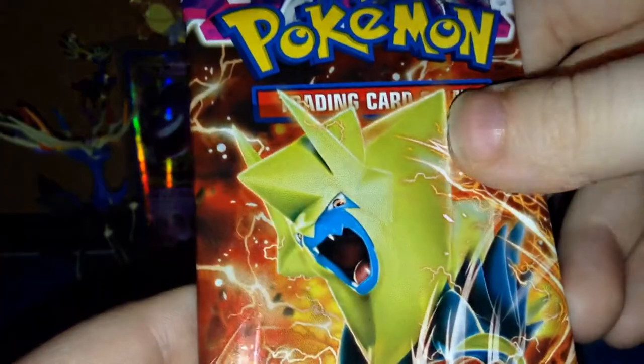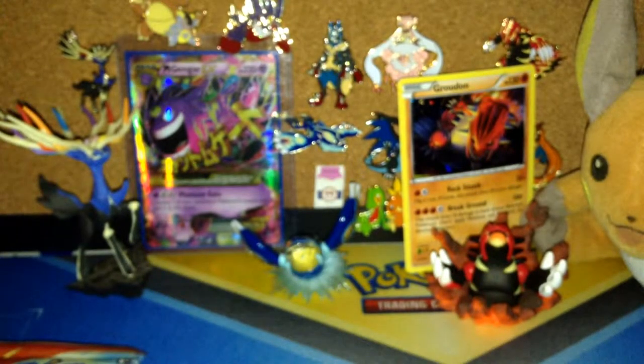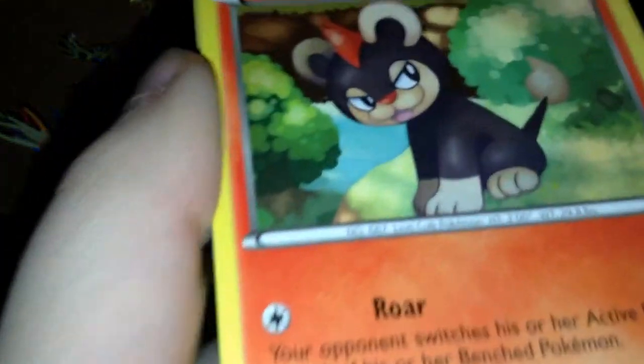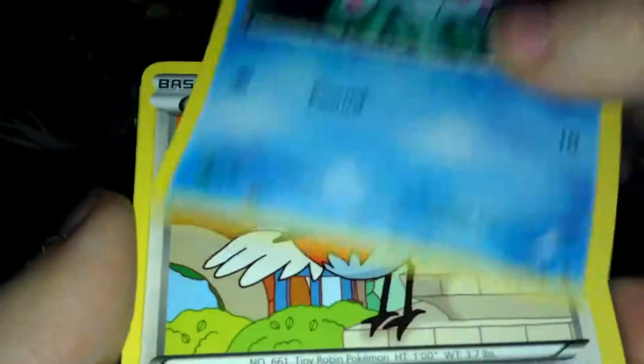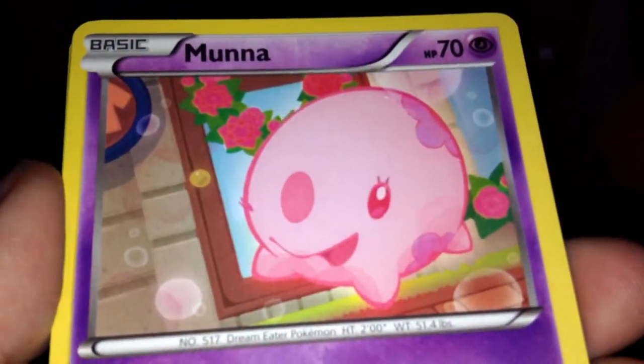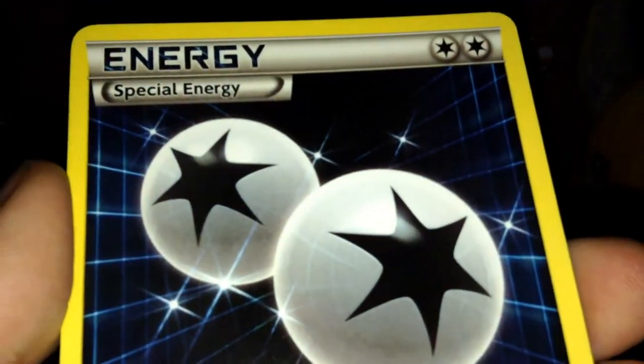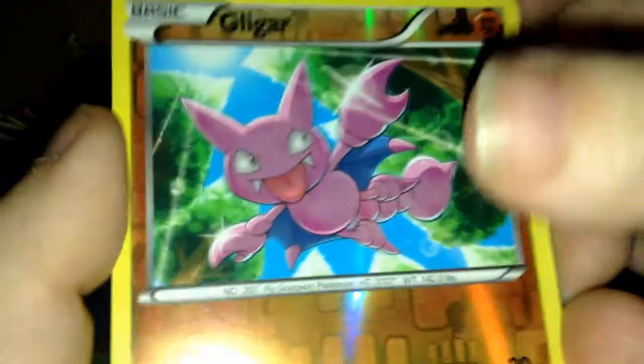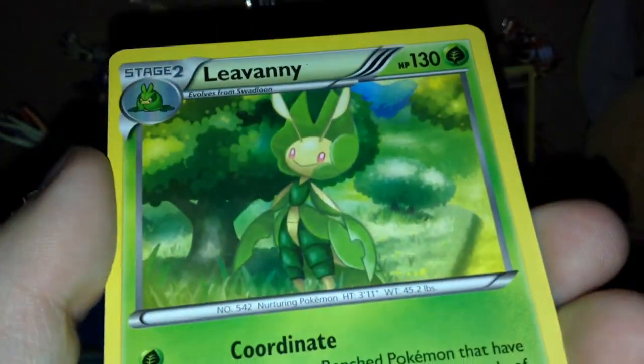Next up, Phantom Forces. I always get so hyped for the Mega Manectric pack, which gave me that secret rare Mega Gengar you see in the background. I'll keep this code. Alright: Whirlipede, Finneon, Fletchling, Munna, Bronzor, DCE, Klefki, Swadloon, a reverse Gligar, and the rare is a Levanny rare.